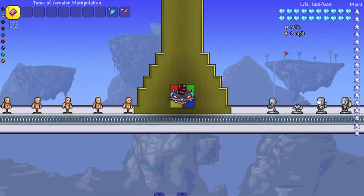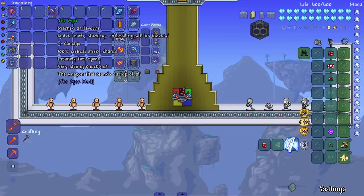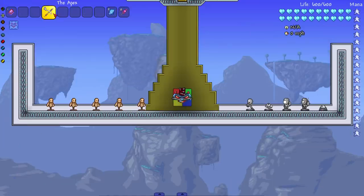Hey everyone, welcome back to another Terraria video. We are here to check out another OP weapon today - the Apex from the Apex mod. The weapon that stands on top of all, and as you can see it literally says infinity damage, so it has to be good.